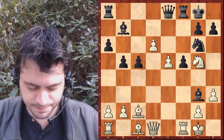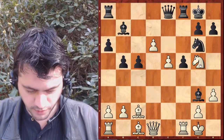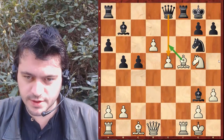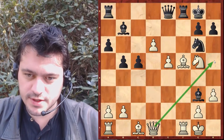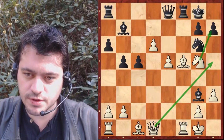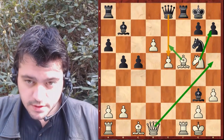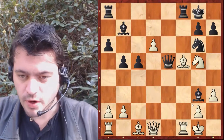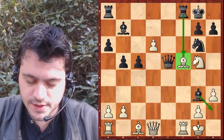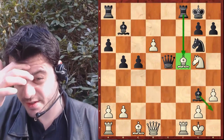Fou prend F5. On voit des idées de dame H5 qui peut arriver — ça peut être assez désagréable pour les noirs. Dame prend E5 est joué, avec l'attaque sur H2 par exemple, la menace de prise ici sur F5. C'est une position assez intéressante. Je peux me demander F6 — je pense que F6, c'est le seul coup qui gagne, tout simplement.